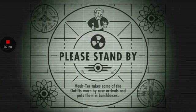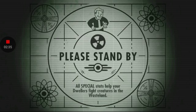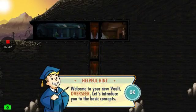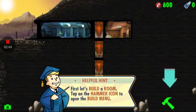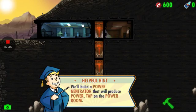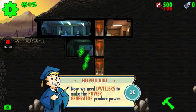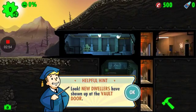So we gotta put them in different places. Okay, welcome to your new vault, Overseer. Let's introduce you to the basic concepts. First, let's build a room — let's put that right there. Thank you.